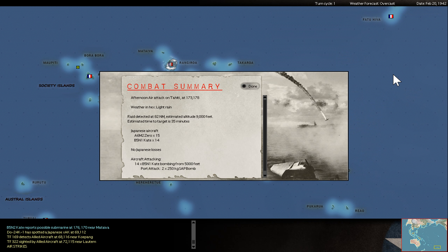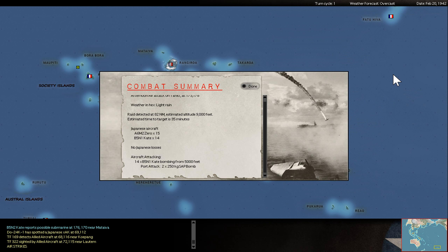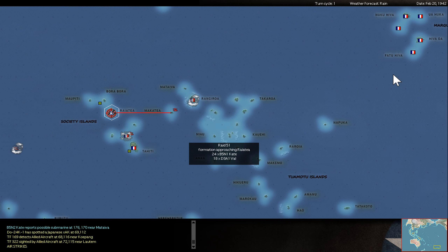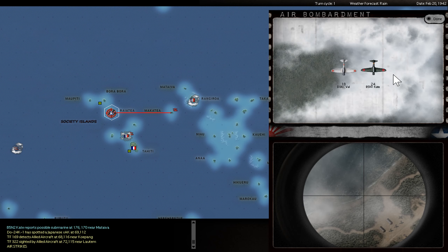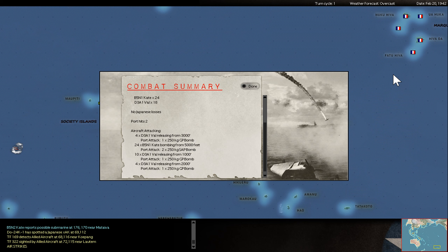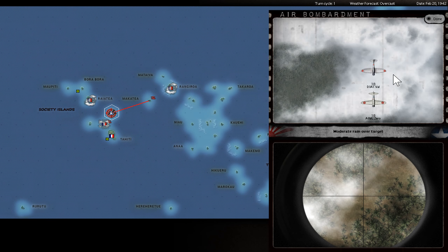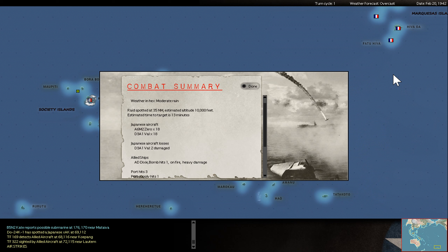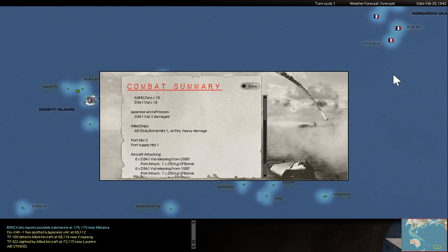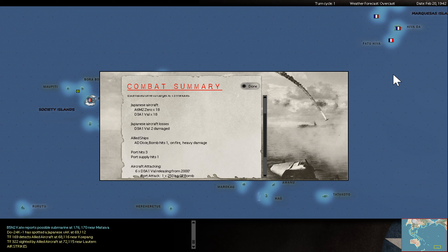I try to hit — this is already afternoon — but I score no hit. Maybe here. Port hits, but no ships. Here is the Dixie. Yesterday I scored a torpedo hit, today I get one bomb hit. But this is a 250 kilogram bomb, so it can create some damage. And this ship is already heavily damaged and now on fire.